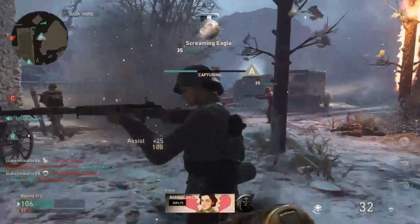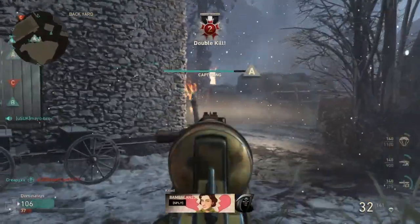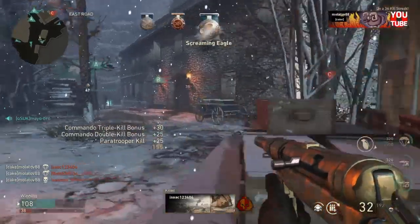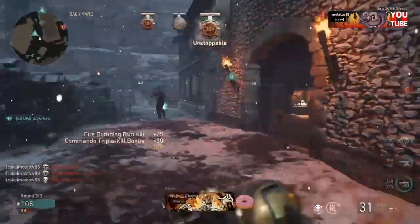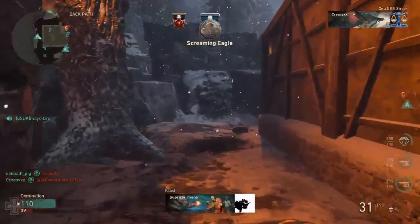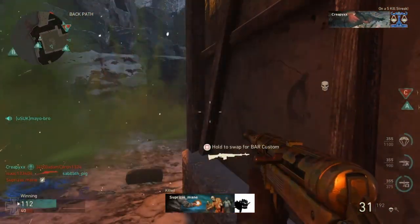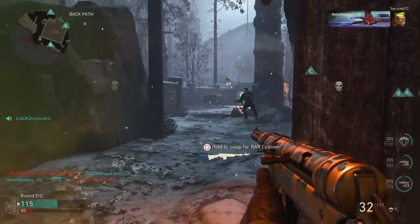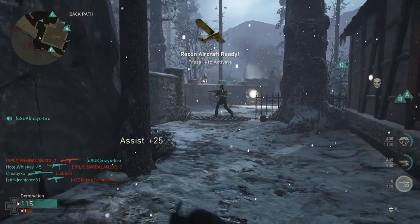I don't use rapid fire — I use a grip because it's more important to hit your target than to spray bullets. If you notice, I'm getting multi-kill bonuses because of my scorestreaks. The paratroopers and firebombing are out there killing people, so I'm getting bonus points. This class setup is designed to keep your scorestreaks rolling.